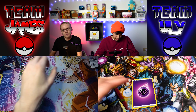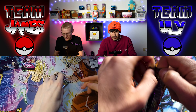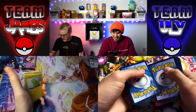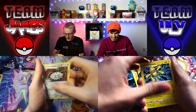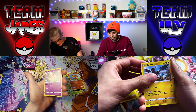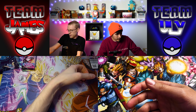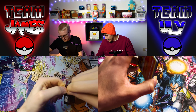Okay, I guess Vivid Voltage next, then Evolving Skies, then the two Fusion Strikes — we'll see if we get that Mew alt art. I bought three Vivid Voltage from Target randomly just hoping — never came through. I did get an amazing rare Zacian but that's like two bucks now. Code card was green — non-holo Whimsicott, reverse Zekrom.